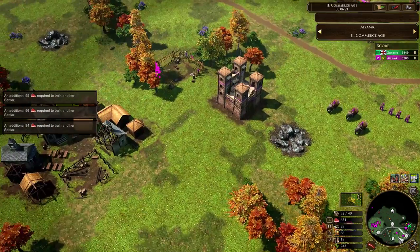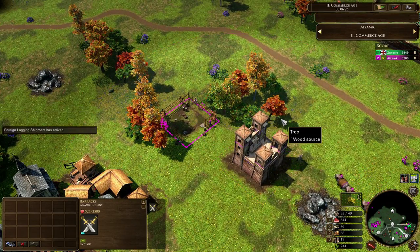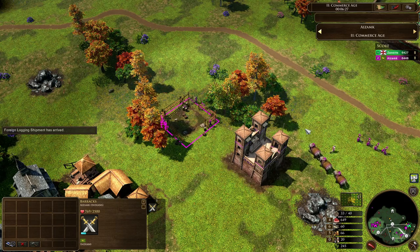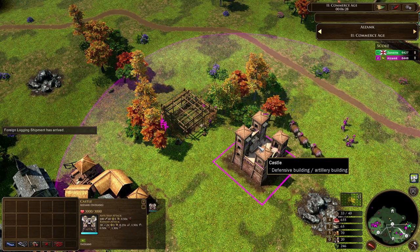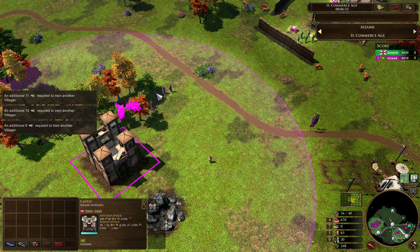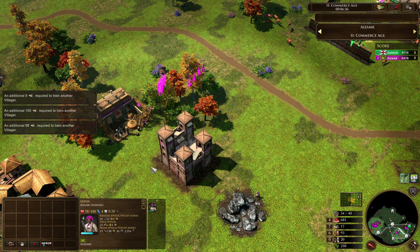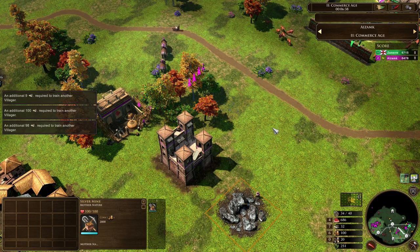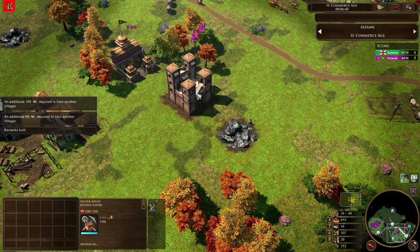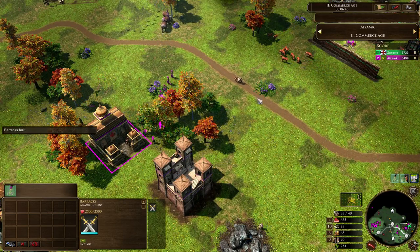We take a look back at Azamk — we see him dropping down a barracks, probably going to be getting some more Sepoys out. I believe in this matchup all the Indian player really needs to do is make Sepoys and they're going to be able to overwhelm their opponent eventually, just because of longbows — unfortunately they're not the best units against musketeer-type units. Going for Gurkha instead rather. I guess I take that back — going to be going for Gurkha and now moving towards the north with the flail elephants.